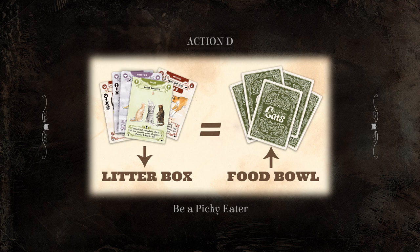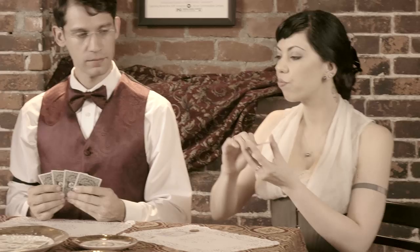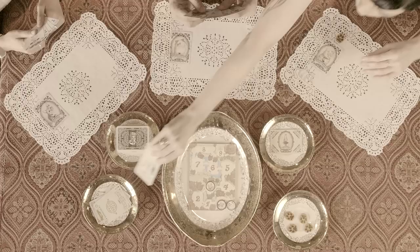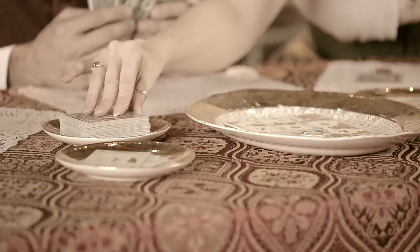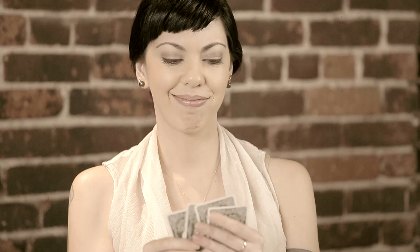Option D: Be a picky eater. If you are unhappy with your hand of cards, you may place all of your cards into the litter box, then draw an equal amount of cards from the food bowl. This is also useful for searching the food bowl for cards that may be more beneficial to your future machinations.